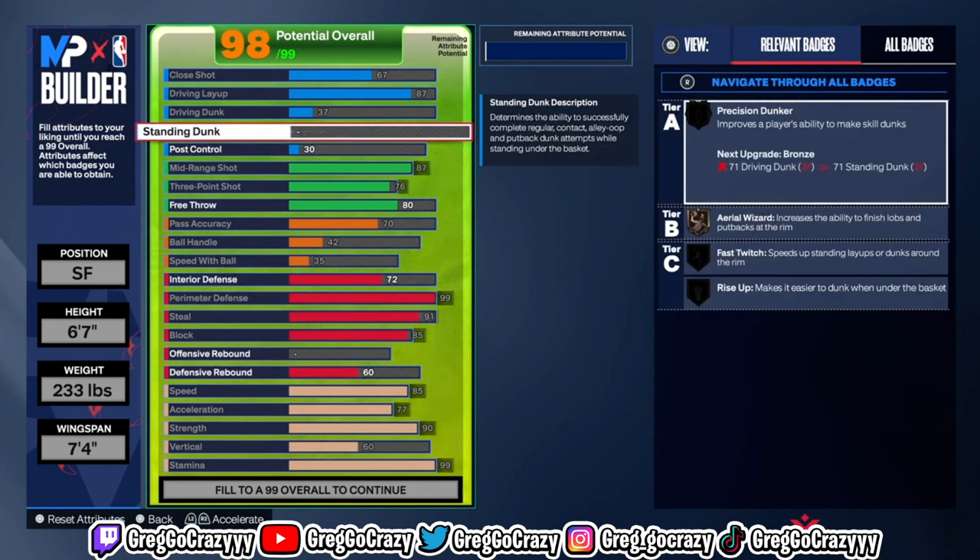The defense on this build is looking good. I was tweaking to see if I could get some standing dunk added, and I did tweak it so you can get standing dunks. At this point I was checking: is this build perfect? Is it done? I'm making sure this is everything I'd want in a build — I don't release bad builds. I don't just release anything like most people who go high slashing, high shooting, playmaking, with little to no defense.